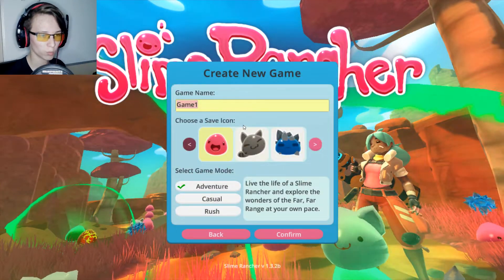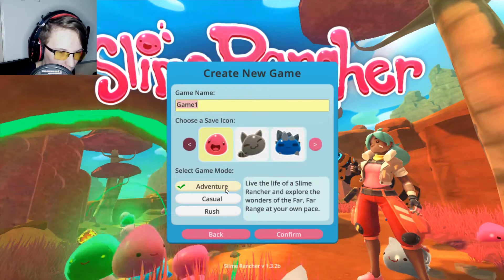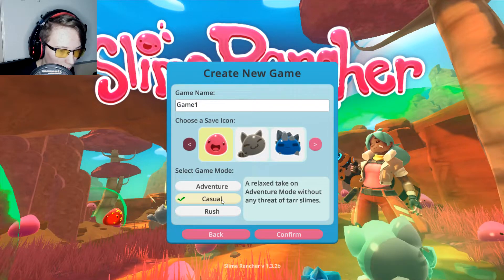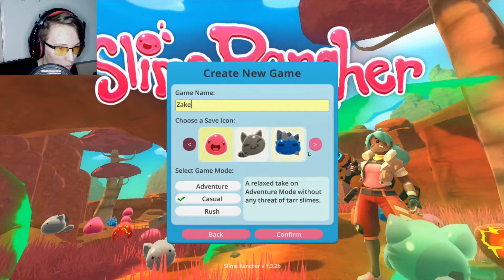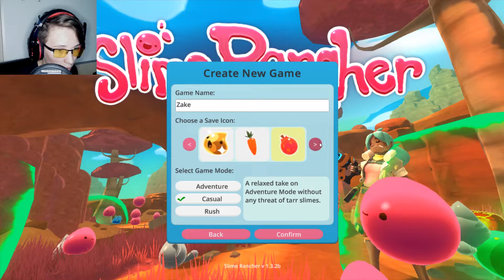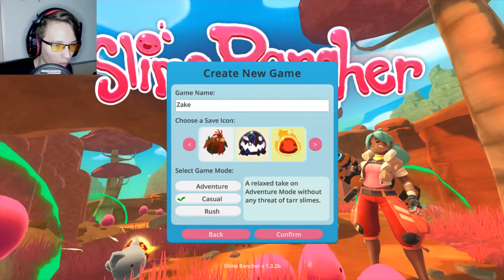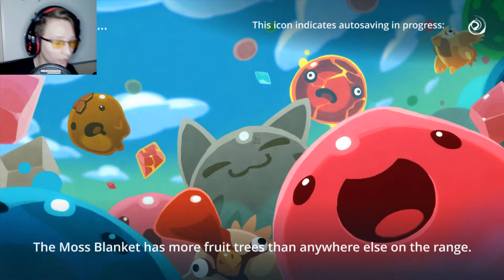I've seen people play this but I've never really understood the concept, so I guess I'll try to learn myself. Save the life, live the life of a slime rancher and explore the wonders of a far, far range at your own pace. Relax in adventure mode without any threat of tar slimes. That sounds like a more fun and enjoyable time, so I'm going to do this. My character name is Zeke. Here's the save icon — okay, confirm. Alright, let's do this.